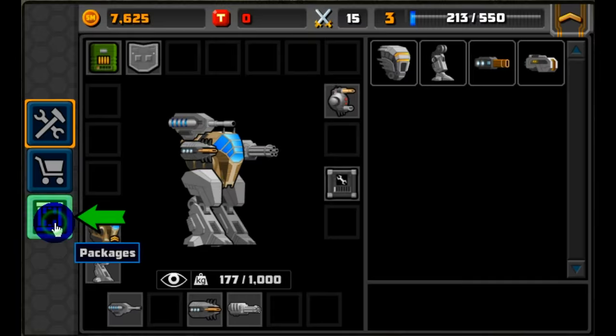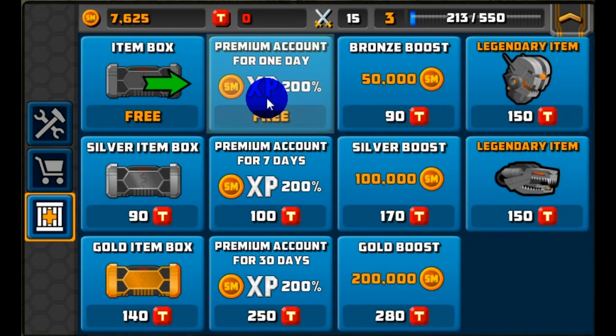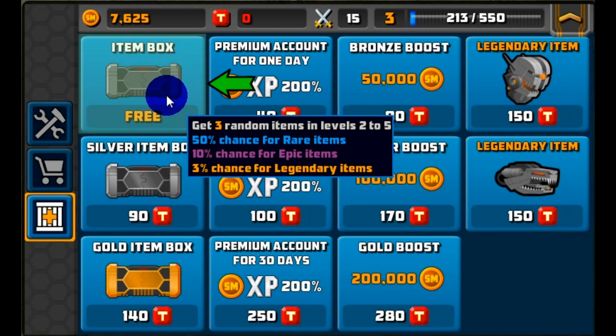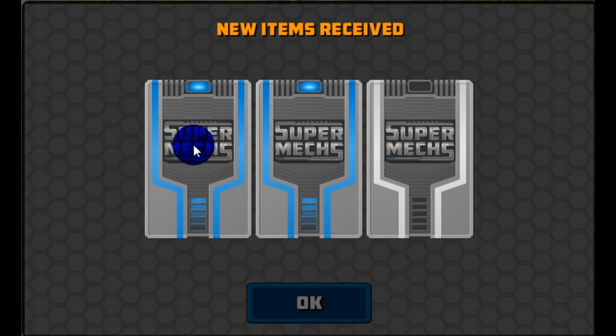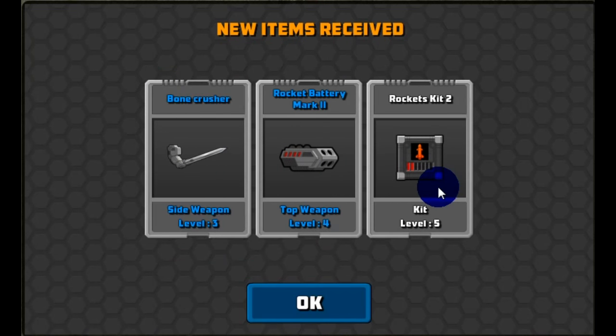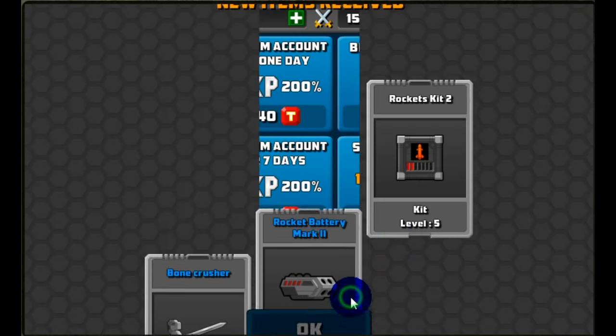We've got some free packages as a new player. Packages are different upgrades that affect your account or give you items. Premium account will double the credits we get every time and also double the experience we earn, so we level up quicker. There's also a free item box — flip over those items and we can use those to build our mech as well.